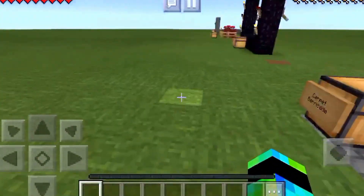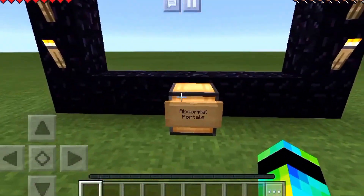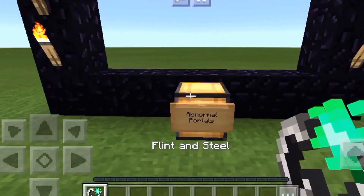Number two is the irregular-shaped nether portal. If you take a flint and steel, you can easily just light it and it makes a different shaped portal.